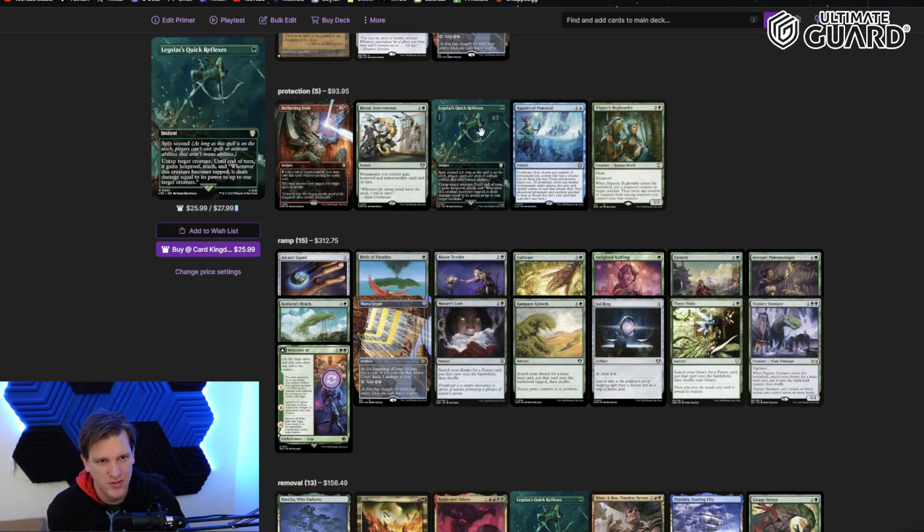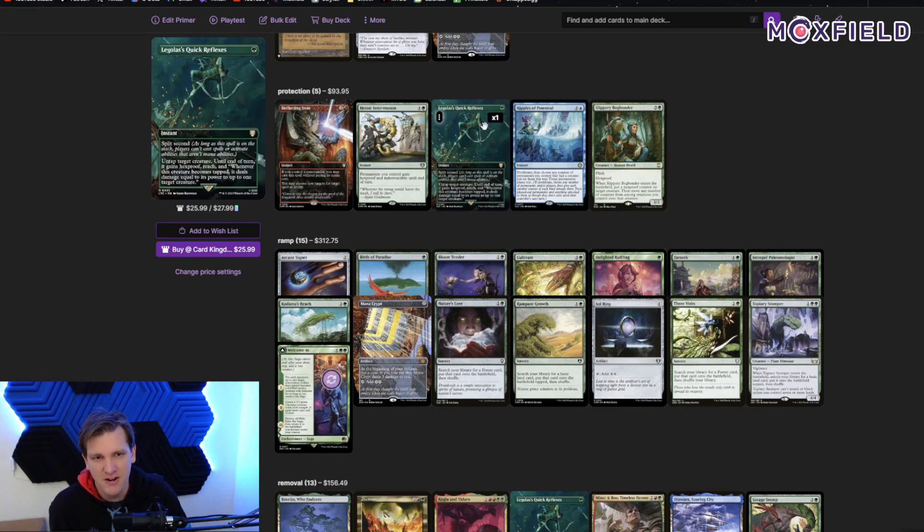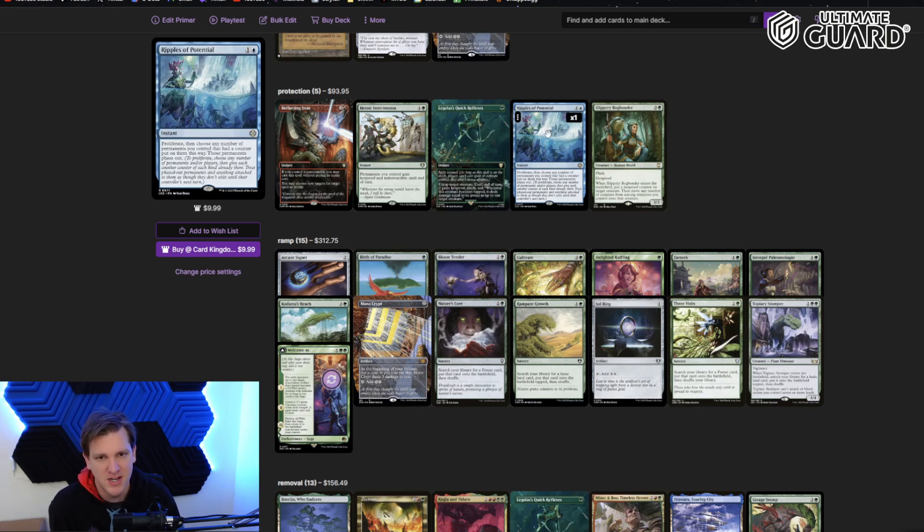For protection I always try to have at least five pieces, and this deck is good at protecting its board. The new Legolas's Quick Reflexes is absolutely amazing — one green, split second instant, untap target creature, and until end of turn it gains hexproof and reach, and whenever it becomes tapped it deals damage equal to its power to a target creature. Protection and removal in one card — that's how you get something widely played in Commander. Ripples of Potential is a new proliferate effect: choose any number of permanents with counters and they phase out, giving a Teferi's Protection-style board wipe dodge in these colors, which is perfect for our counter-heavy deck.